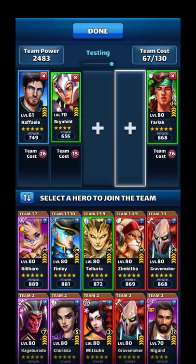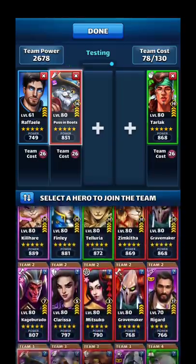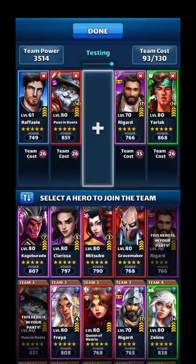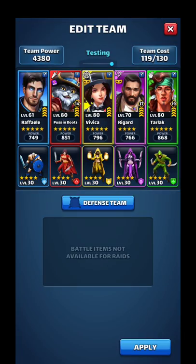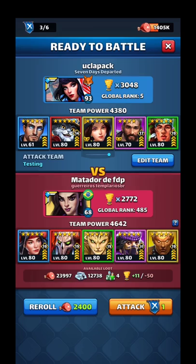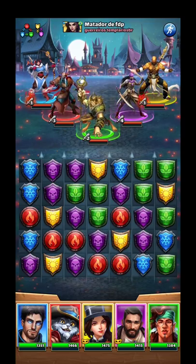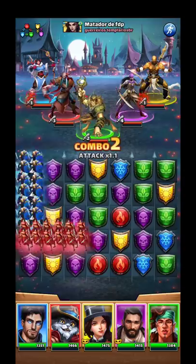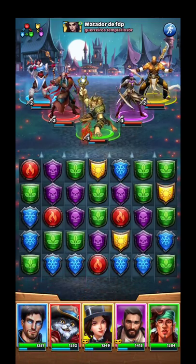One team I want to try since I have them here is my rainbow healer team. I could use Kunchen but I really like Regard, so we're going to use Regard instead, plus the 'dirty Viv,' and Puss in Boots as a healer. Rainbow healers versus a Tell tank — let's do it. The key to this team is combos, combos make everything better.